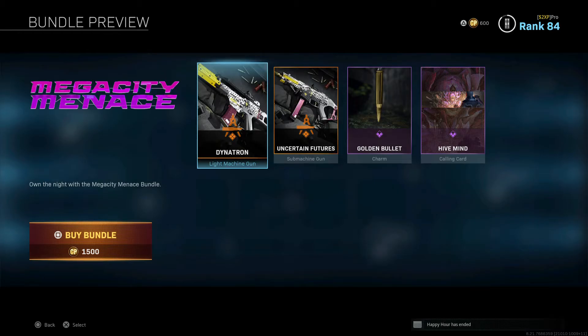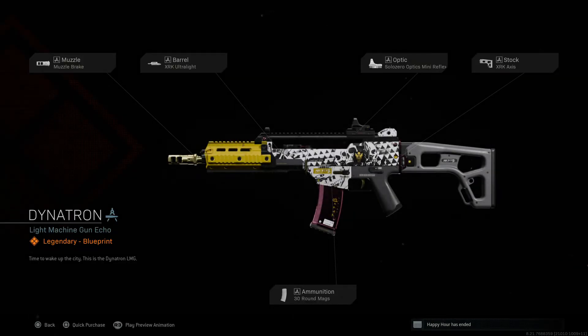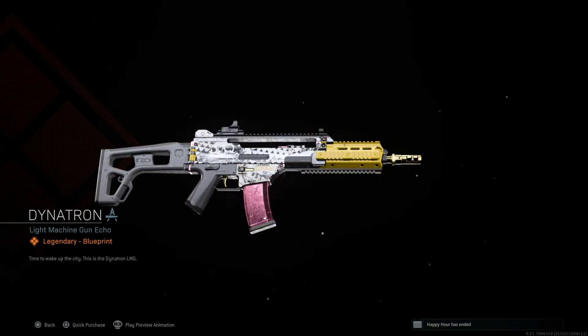Going into the Mega City Menace — the Dinatron is a light machine gun. It's a legendary blueprint and you can tell it's legendary — it definitely stands out. Let's give it a spin around. Look at the way it chromes out and glows. You're going to know when you see someone on the field that that is legendary.